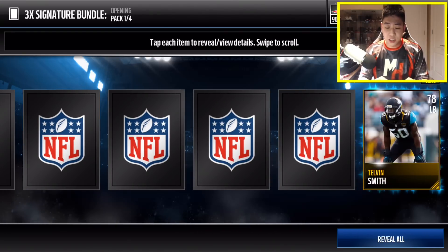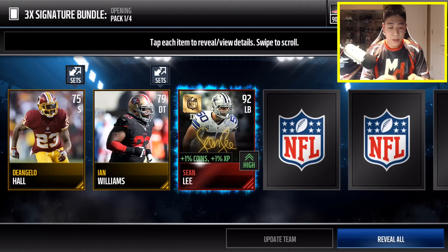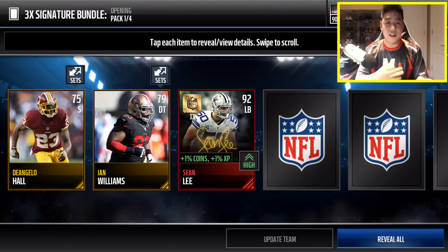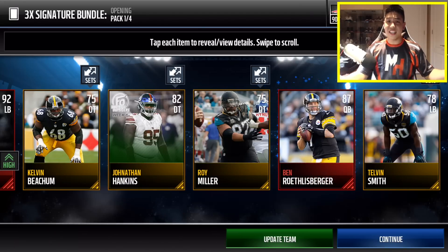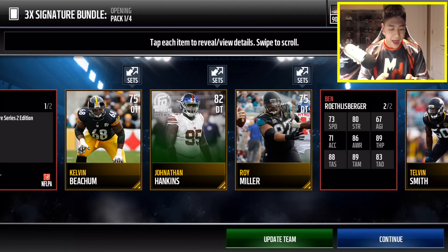But where is our signature player hiding? We got 7 Golden Vedders and then of course that signature player. Oh my goodness, there it is — Sean Lee, 92 overall. I absolutely love the artwork on these signature cards. And look at that, 2 Elites in 1 pack with Big Ben!